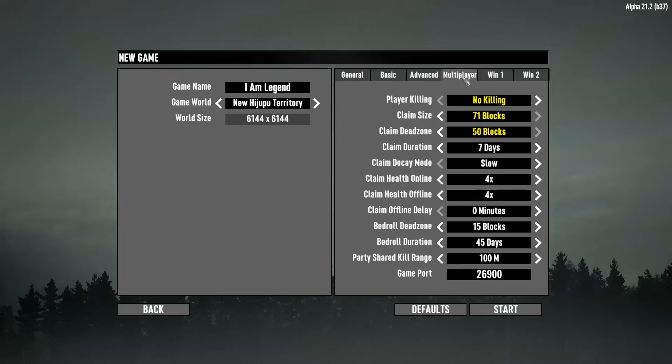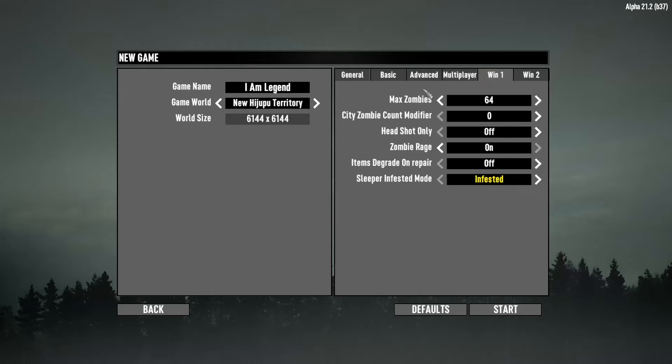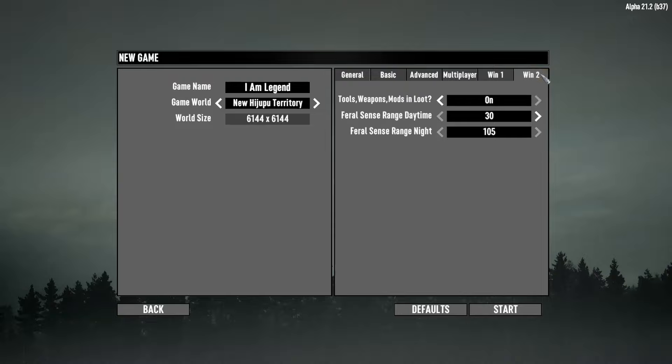Moving on to multiplayer settings — I made the claim size big. Maximum zombie count is 64, I'll leave it at default. City zombie count modifier I'm not changing. Headshots only — no zombie rage, leaving that on. Sleeper infested mode is set to infested; I could go super infested or ultra infested but I'll stay with infested for now. Tools and weapon mods in loot — yes, have that on. Feral sense range during the day is 300, and feral sense at night is 105. This is a custom map I built for myself.